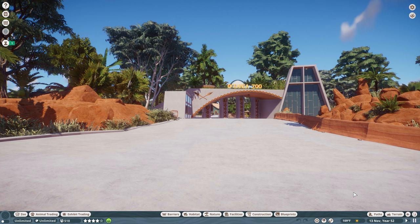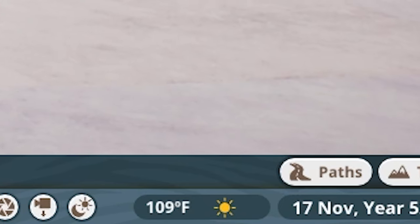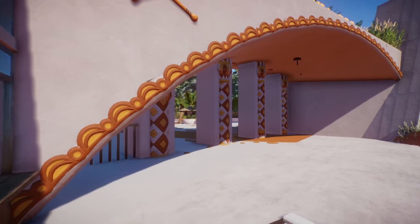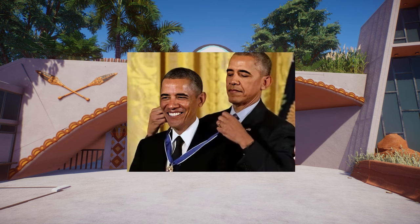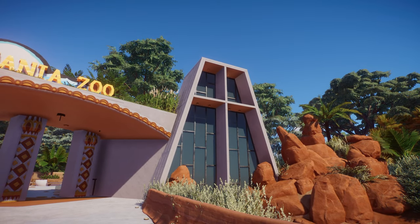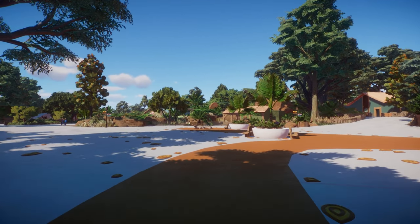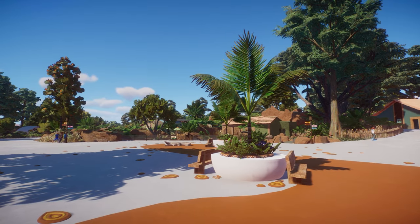Here we are at the Oceania Zoo. We're going to take the tour so I can show you around the place. It is a beautiful sunny day — 109 degrees Fahrenheit out. What a perfect day for a zoo trip. Now that we've got our ticket, we can admire the beautiful entrance. This tower was inspired by a picture on Pinterest. I wanted there to be this glass tower thing just to really catch the eye. Here we are at the new and improved entrance plaza — quite a few changes since we last left off in the build video.